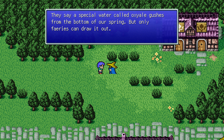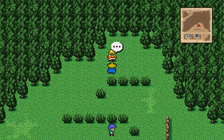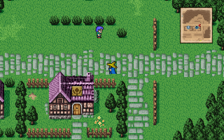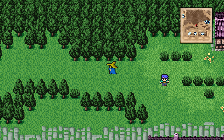They say a special water called Oxyogus is at the bottom — only fairies can draw it out. Yes, so now we need to go here. We are heading to the skies, my friends — not quite yet, but we will get there. But first, we need to get to the fairies.